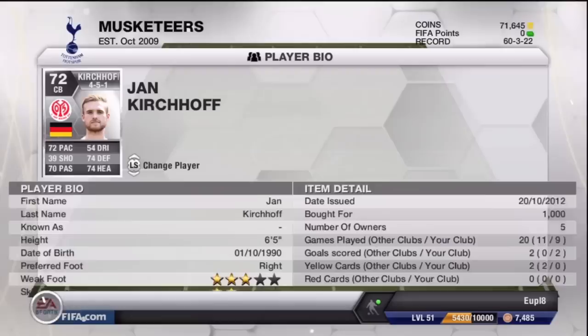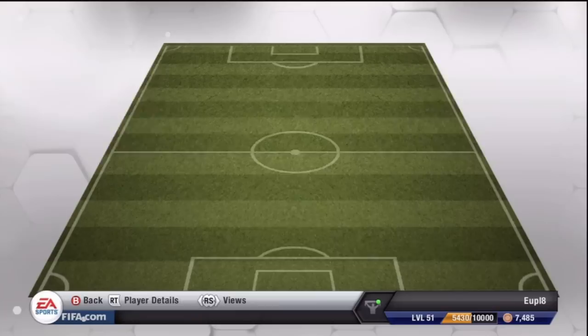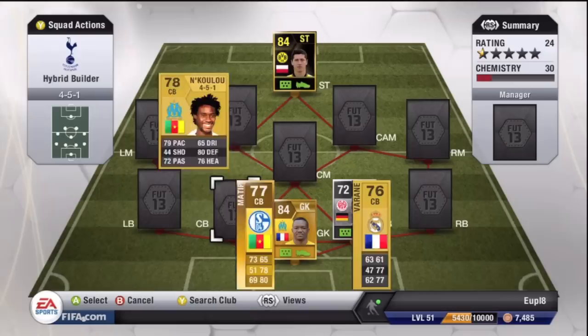One player I really enjoyed using was Kirchhoff, who I think has just transferred to Bayern Munich. He's got 72 pace, 74 defending, 74 heading, and he is 6'5, so he's a really big guy and will win you a lot of headers in the air. He was only 1,000 coins — I picked him up on the cheap. Others were going for around 3,000, so who knows what will happen to his price once his Bayern Munich card comes out.